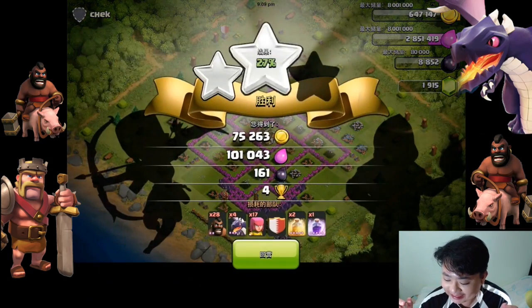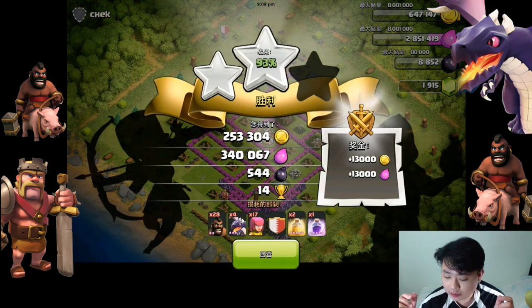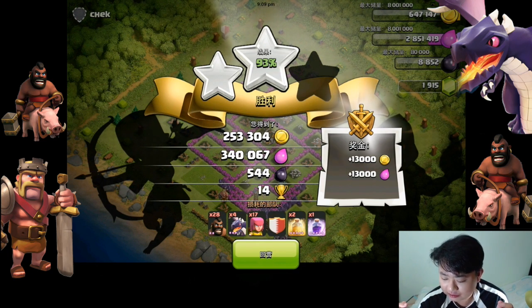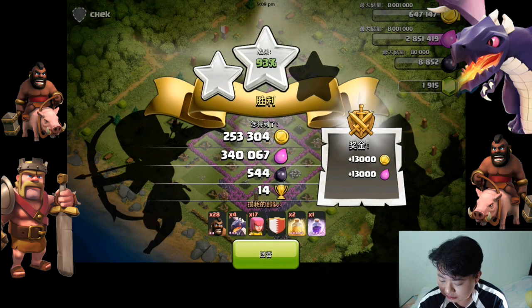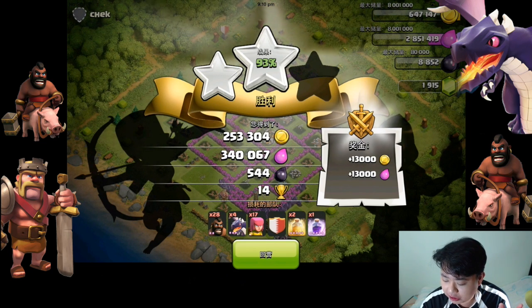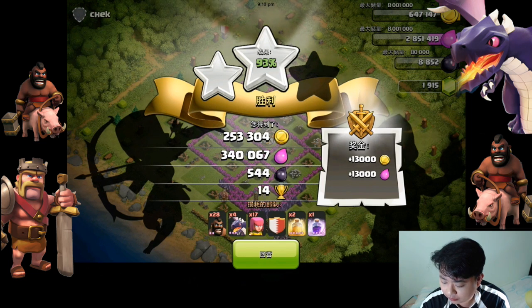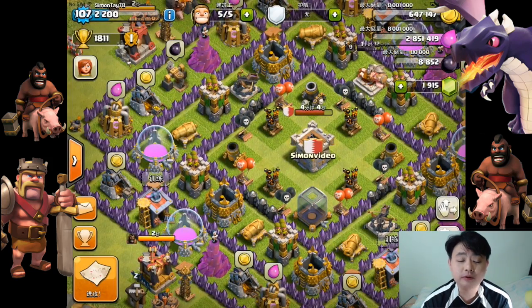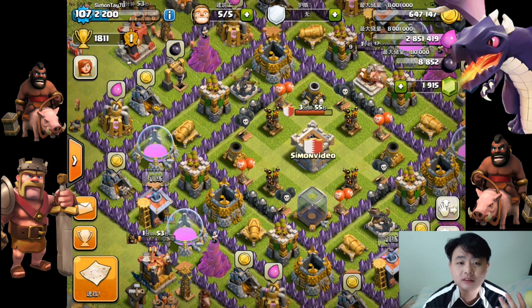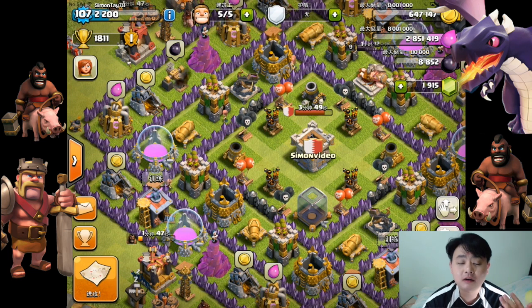I got 253,000 gold and 340,000 elixir, which is amazing — one of the best attacks. However, I believe in terms of dark elixir I might have lost a little bit because I utilized 28 hog riders. I actually changed the language settings to find such a village to attack. Dragon is slightly high on elixir cost, so take note — make sure you can cover the cost of elixir used.